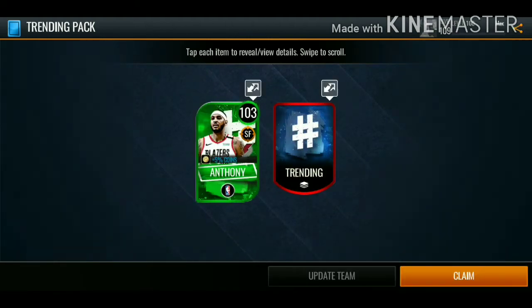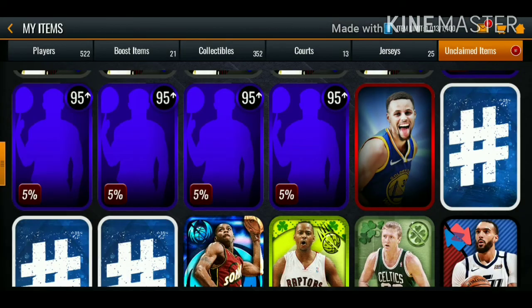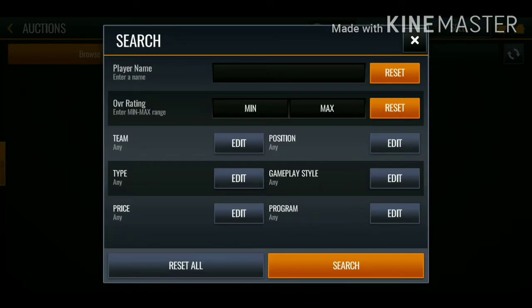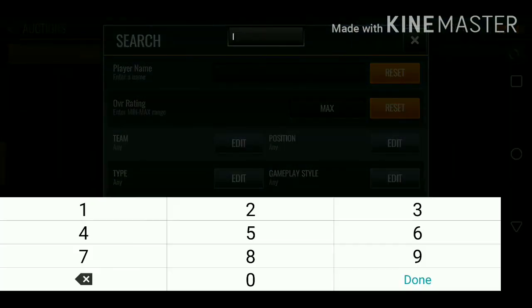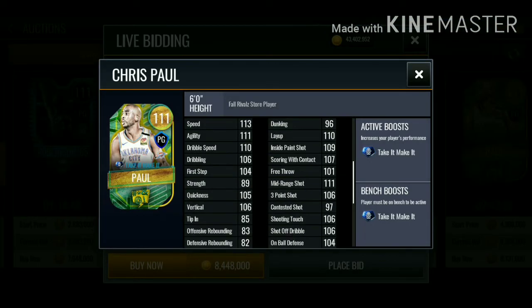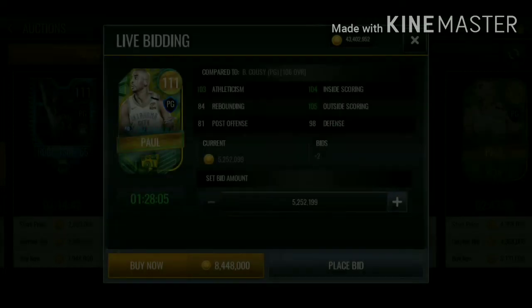We get a 103 overall Carmelo Anthony. Now let's check out the auction house to see if the 111 overall signature players are up. We got this Chris Paul which is actually a rare card - he has really good speed, 113 speed, 111 agility, 110 layup, 111 mid-range. This card is nasty.